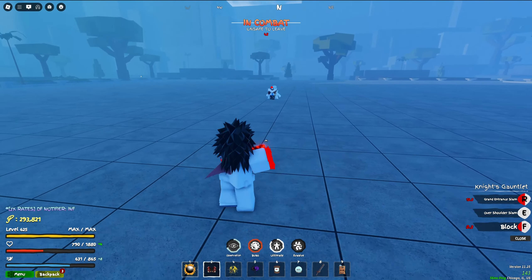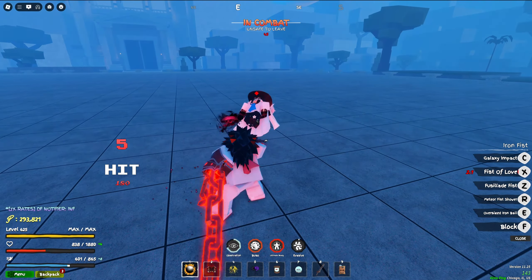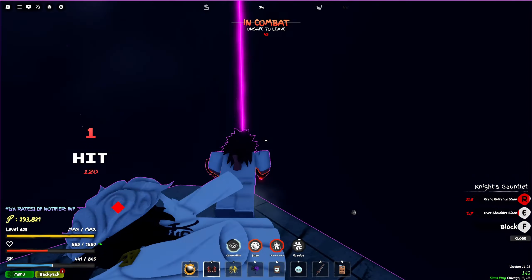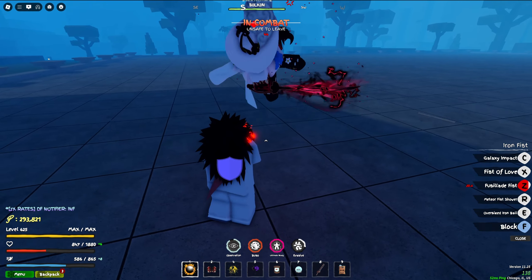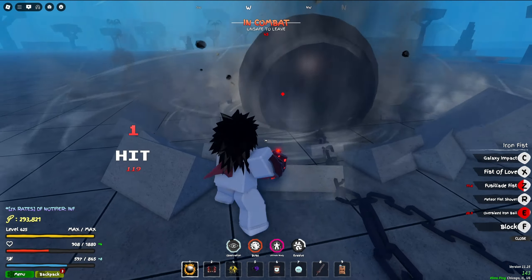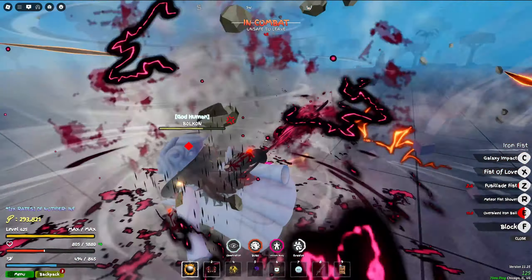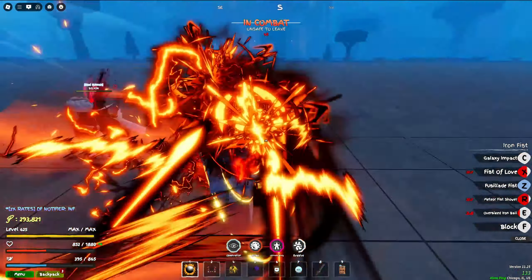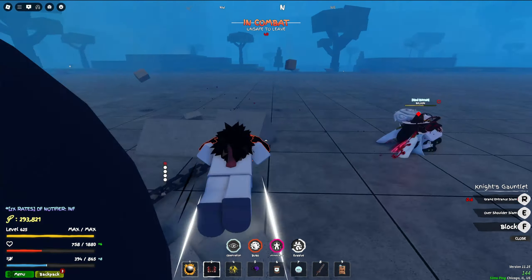Come here. Oh my god, he's getting cooked. He doesn't know what to do. Come here again, and that's his first stock down. Second stock — and he got me with that right off the bat. I don't have any evasives so I'm kind of cooked. Oh, nice counter. Does it really matter when we have galaxy impact? I'm gonna hit him with one more combo and then go straight into the galaxy impact.